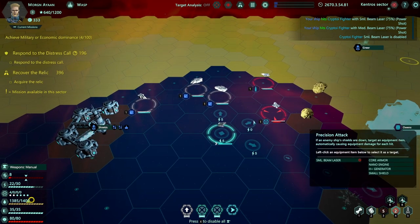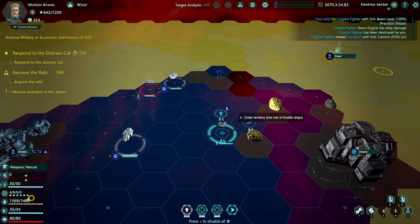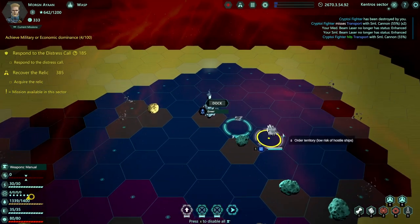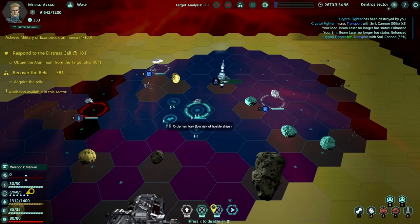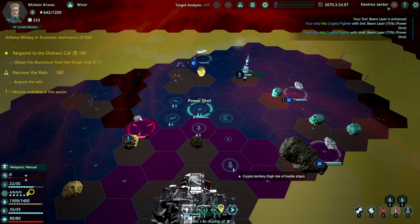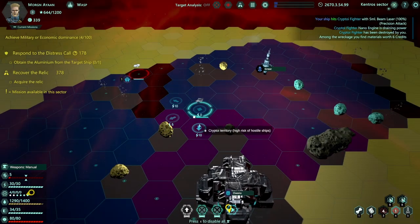I managed to cripple that guy's shields right away, so I'm going to hit his engine - hopefully making it so they can't move, but it doesn't matter because that was the finishing blow. This guy is running around harassing someone else - I'd love to help but I'm going to leave it. Contacting a friendly faction ship: their ship has recently been looted by a union raider. We must find them and recover the looted aluminum by force if necessary. The nice one-two-three combo works really well.